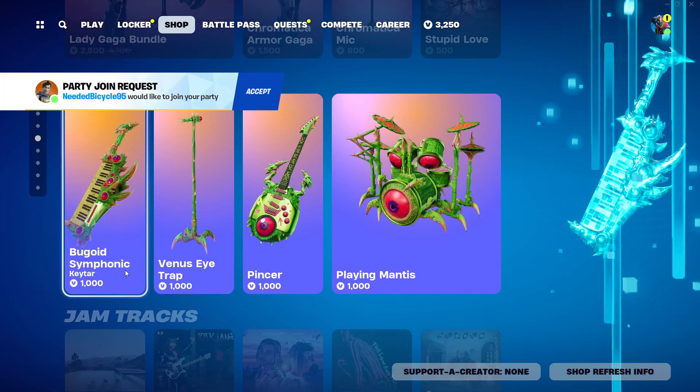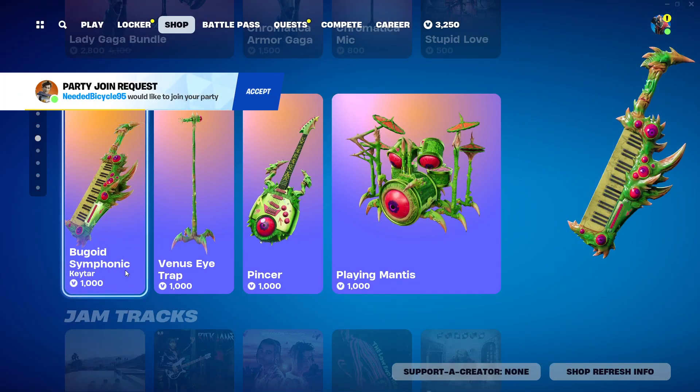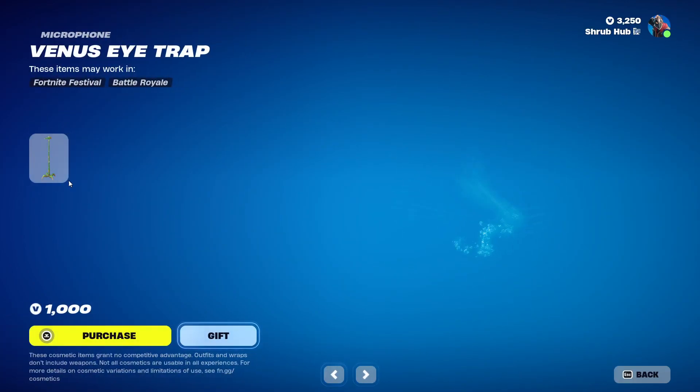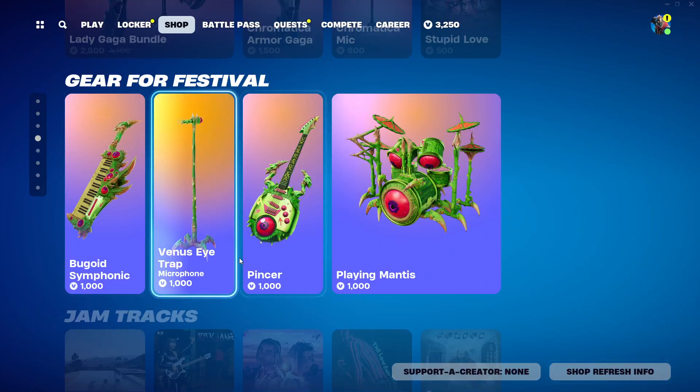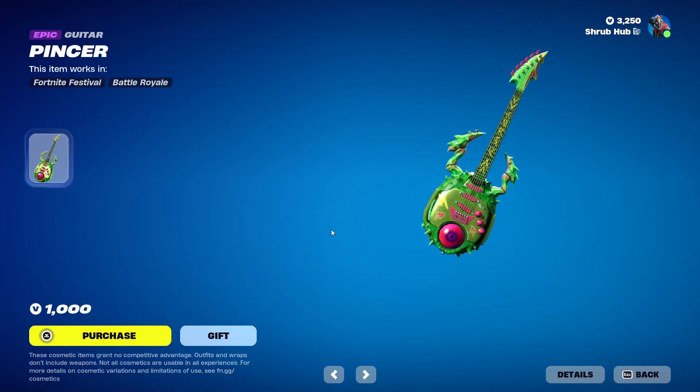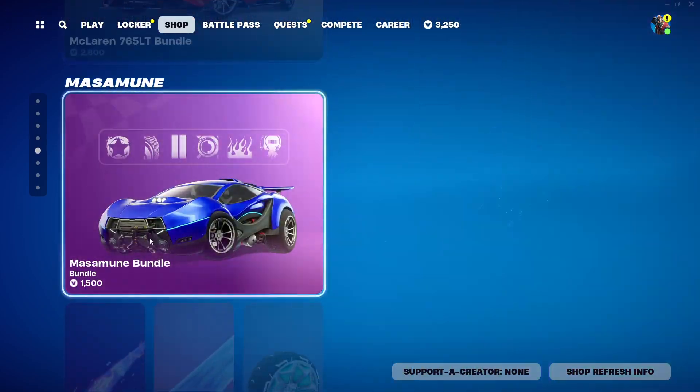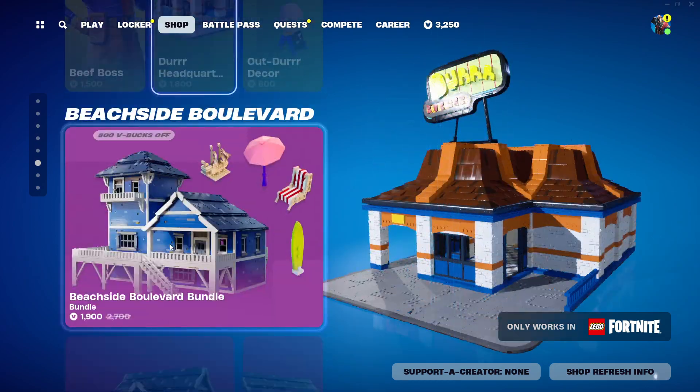Then we have Lady Gaga gear for Festival. We have the brand new Balloid Symphonic guitar from Chapter 5, Season 2 — looks pretty cool. Then we have the mic still here. And we also have the Pinsa instrument back from Chapter 5, Season 2. Then we have all the Jam Tracks as normal. So the engine's the same and the locker kits are the same.